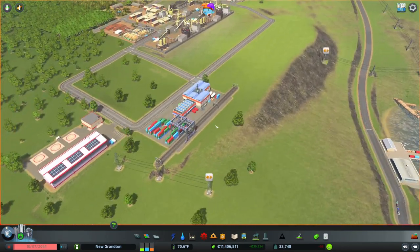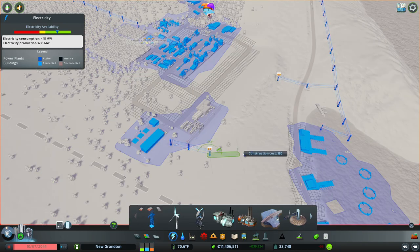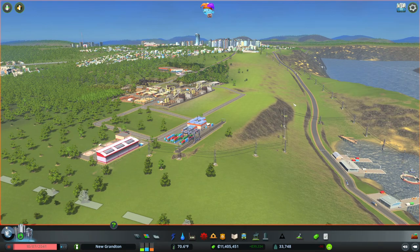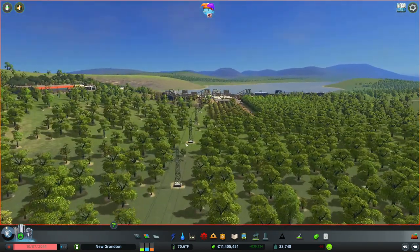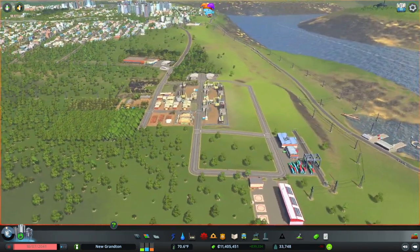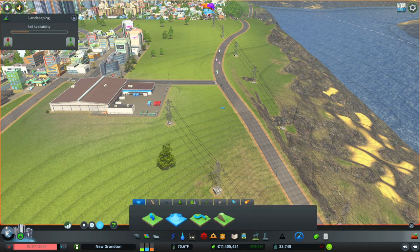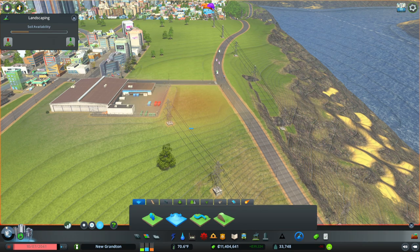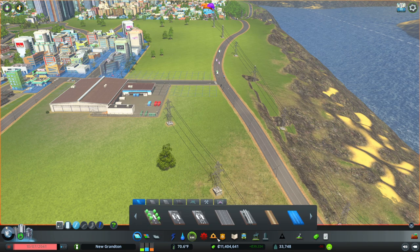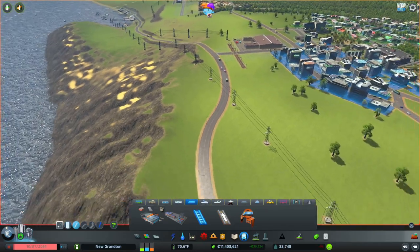We've got a rail station down here and we're currently not connected. We should do that before we continue because we can branch down here and just connect back in. It's hidden quite a bit isn't it? Looking down there I can see straight at another line of pylons. Shall we get connected up here? I think this is fairly flat up here - we'll tidy up a little bit and then get our rail line going across just here.